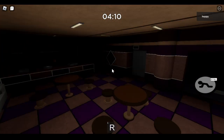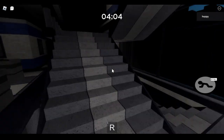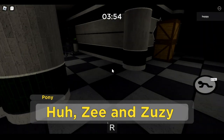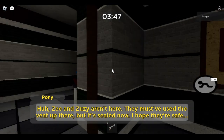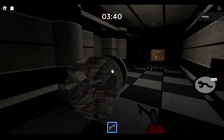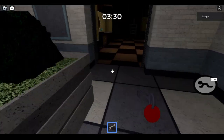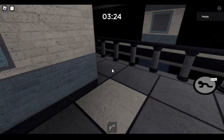Now all I need to do is go upstairs again. Zee and Zee Zee aren't here — they must have used the vent up there, but still no. I hope they're safe. Don't worry Pony, I think they are. Anyway, we gotta use this key on something else — the elevator, which is exclusive to this map only. It's not in that elevator, I gotta go down to the other elevator downstairs.